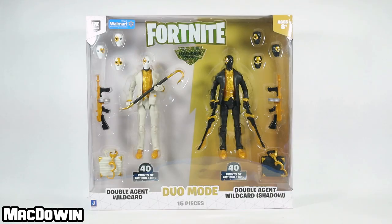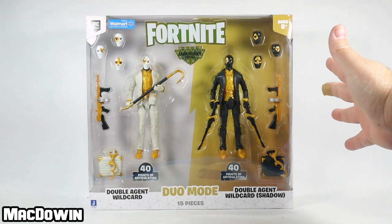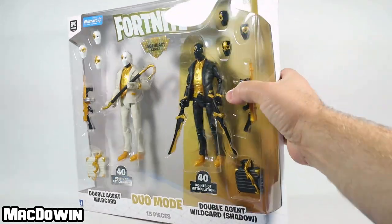Hey, McDowen here. Today we are taking a look at Double Agent Wildcard — both of them. This is a duo mode legendary series set from Jazwares. I ordered these figures from Walmart.com for $34.97, and this is a great looking presentation for these figures. I really like this duo mode.